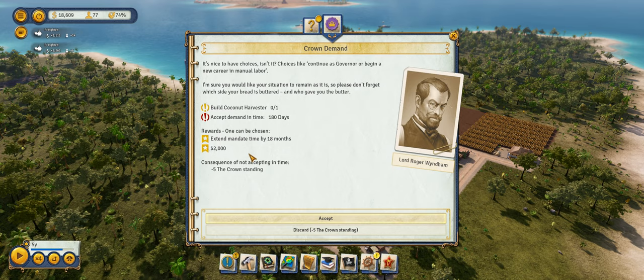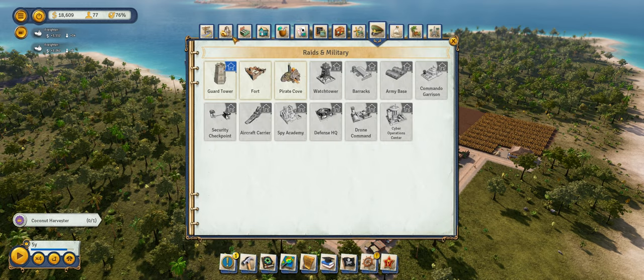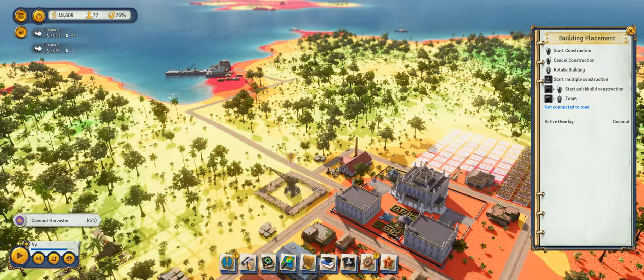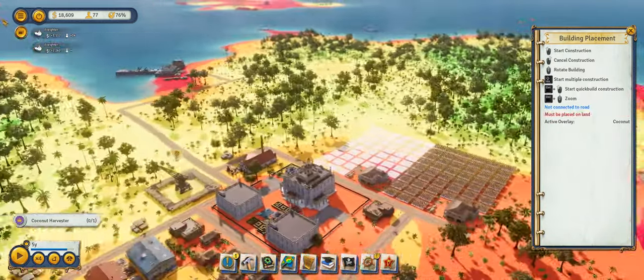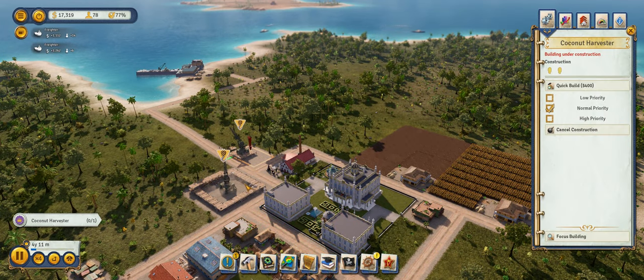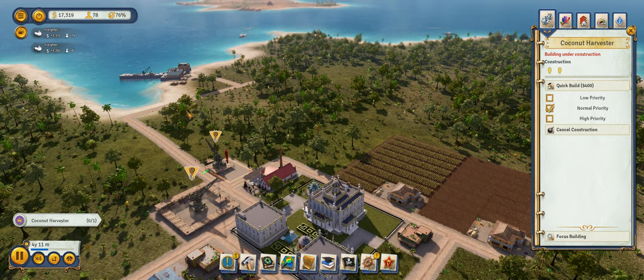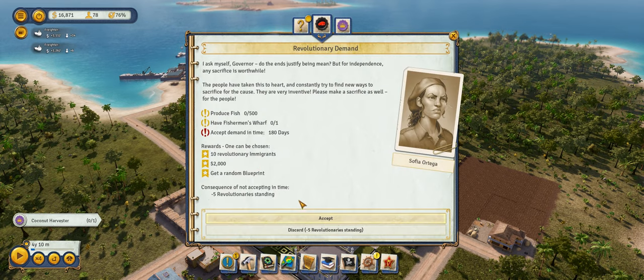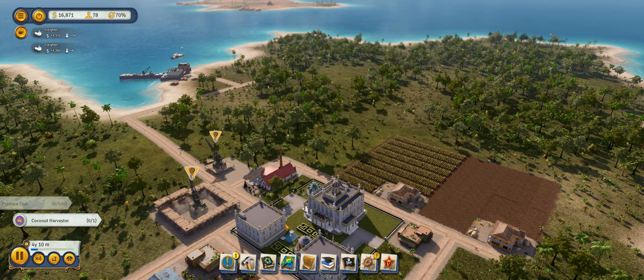We actually are going to complete this mission because why not? It's a freaking coconut harvester — stupidly easy to build and then demolish because it costs us literally nothing. We could even quick build it to give us a little bit more time. We need a fisherman's wharf too, so let's go ahead and do that — it shouldn't be too much of an issue.